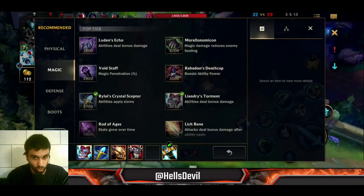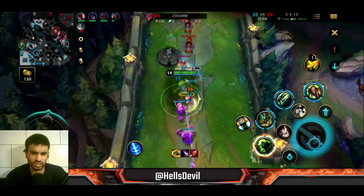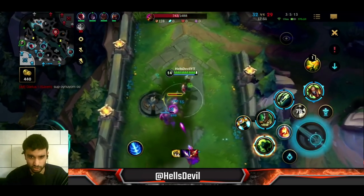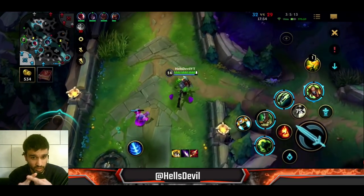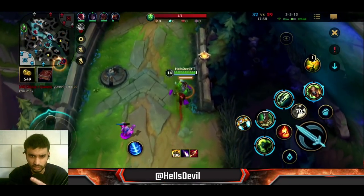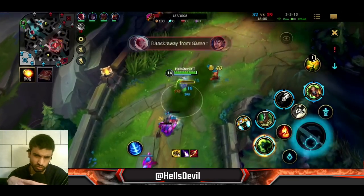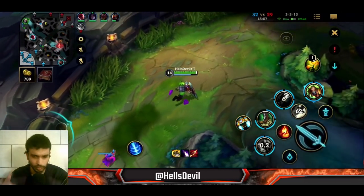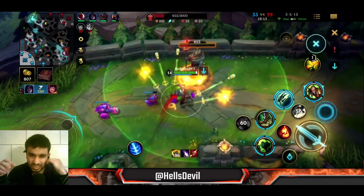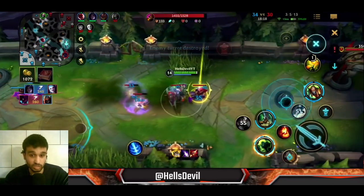Here I got the Thornmail. As I said, whenever you get Thornmail you don't want to go for the green book. In this game I actually went for Rabadon's Deathcap, but that would be a mistake - I should be going for a Void Staff because Garen is very tanky and Galio is also tanky. Singed really doesn't scale that well with ability power, so Void Staff would be better than Rabadon's. I should have gone for either Infinity Orb or Void Staff - they're just better items.